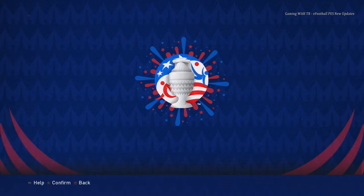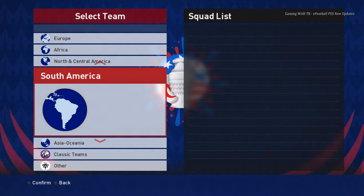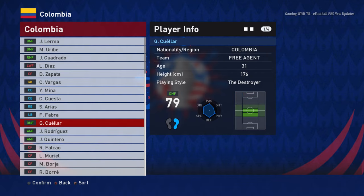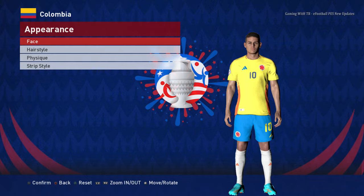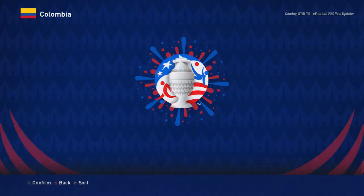There's the background. Let me go to any team — not Asia, why am I going to Asia — let's go to Colombia. I'm just showing you the background right now, it's not just a clear part. The background looks good on this part, it's just premium.